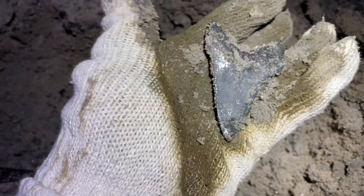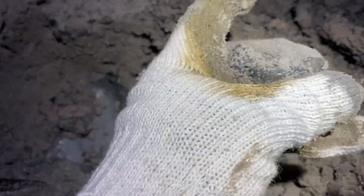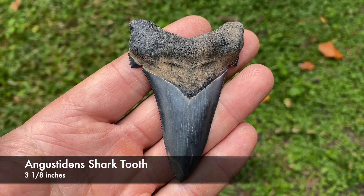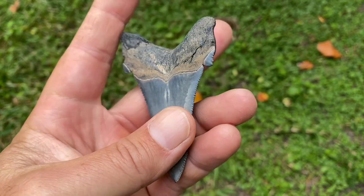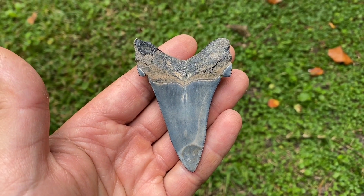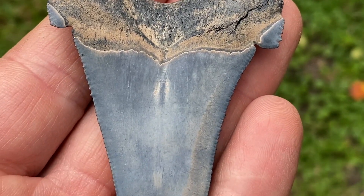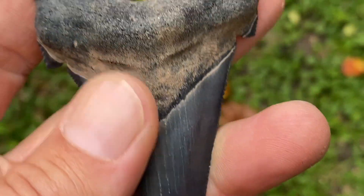A little flipper — that's pretty good. Did you get one? Three and an eighth inch Angustidens. Oh, and this one's sweet — very nice tooth. Let's get some close-ups. It's got the cusps, it's got the serrations, it's got the tip. Pretty blue color.